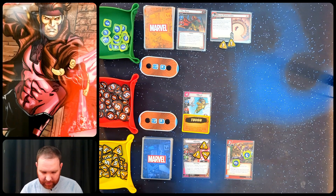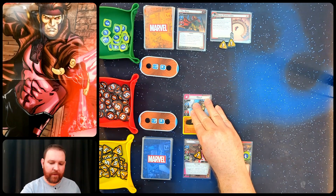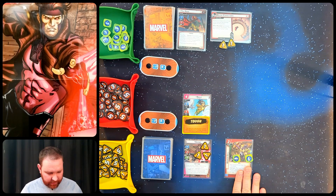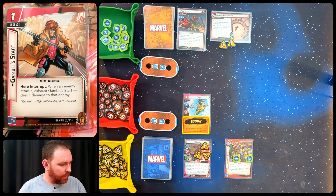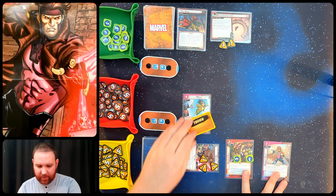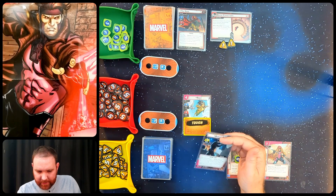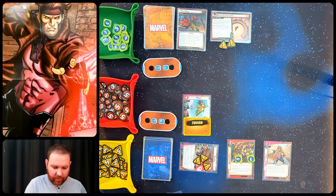I'm going to save a card again, and I think Warrior Skill is better used for hitting the right damage threshold on minions rather than just piling damage on the villain. I'll play Gambit Staff, costing one, which lets me exhaust it when an enemy attacks to deal one damage back to that enemy. Then I'll attack with Gambit for two, bringing the Hood down to seven. I draw four more cards to have five and ready everything.